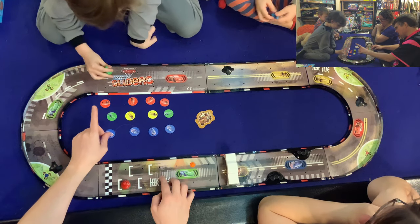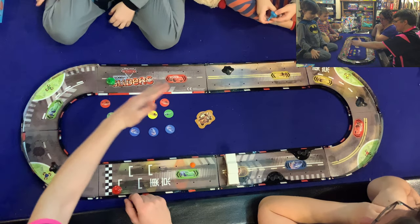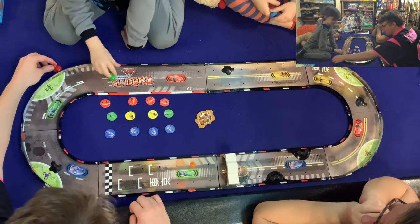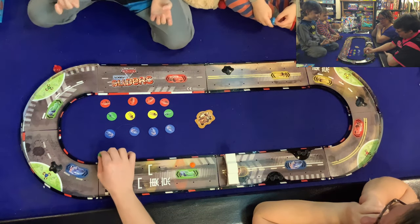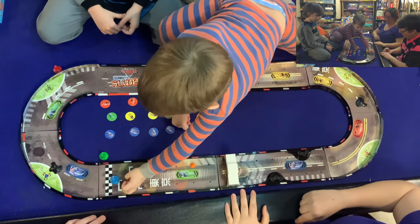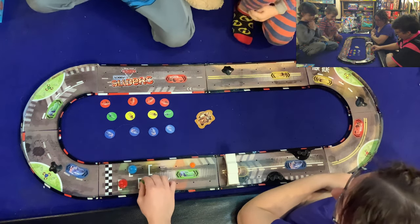We're going to put our pieces in position, but first there's an interesting way to see who goes first, second, and third. You get one flick at the beginning, and whoever gets the furthest around the track goes first. I'll go first — oh, that's pretty good. That wasn't a good flick at all. So I will be in pole position, Mommy and Luke will be in second, and Sean will be in third.